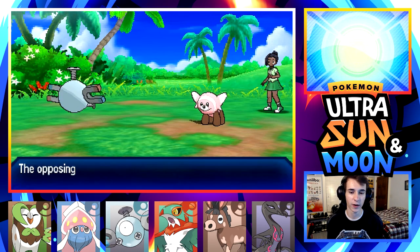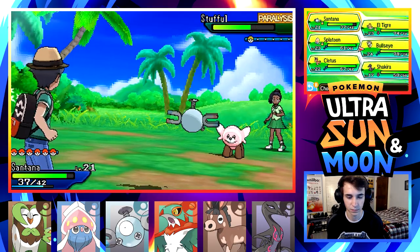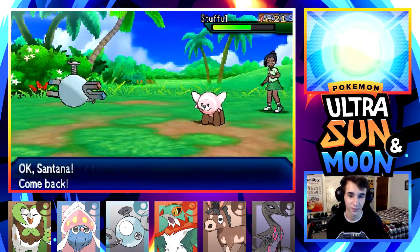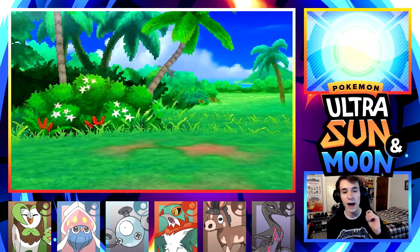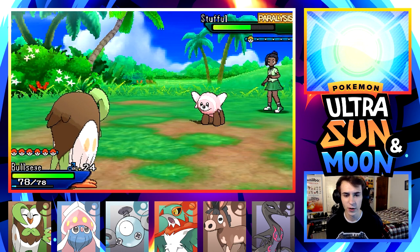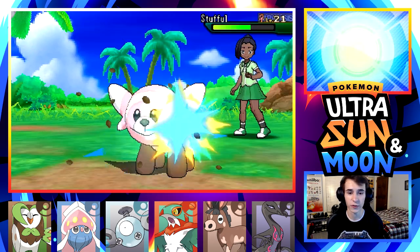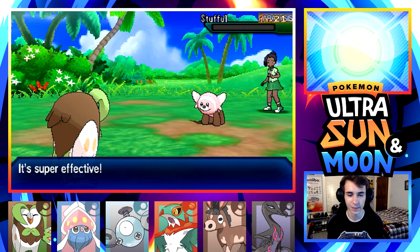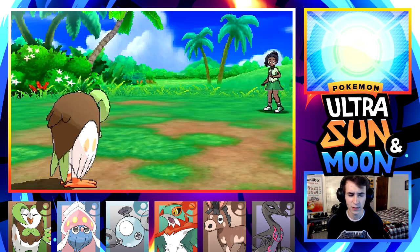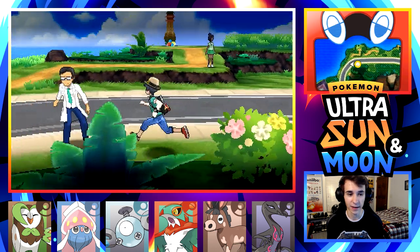We'll get lucky and hope this thing gets fully paralyzed. I switch to a mon with higher HP since Stufful has a high HP stat and looks pretty bulky. Doubling that damage would have probably killed Magnemite because Magnemite's HP stat is absolutely terrible. So we would have gotten blown away for sure.